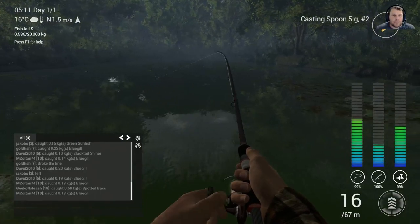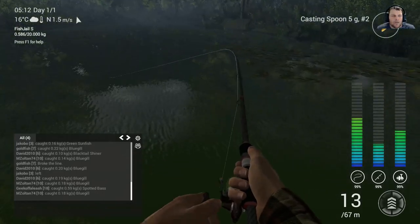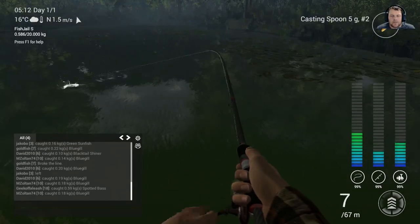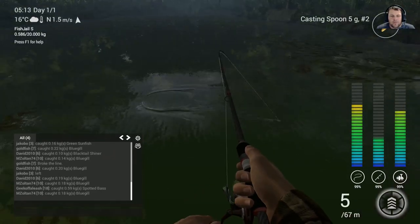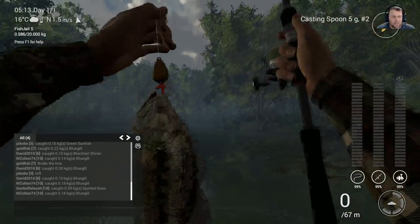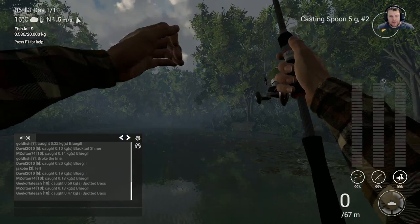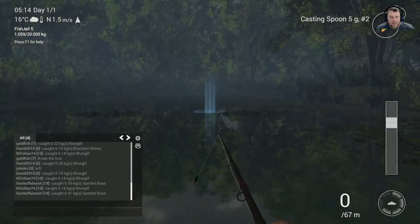Here we go — you'll get some bass, you'll get some grass pickerel, but either way you're still going to be making money. It's a bass — probably going to be about half a kilo. There you go, 0.473 of a kilo and another $80, $11 experience. We'll keep that — that's another spot in there.